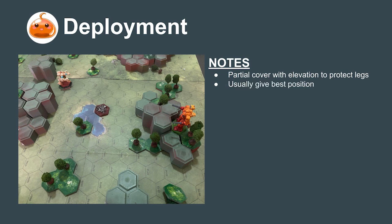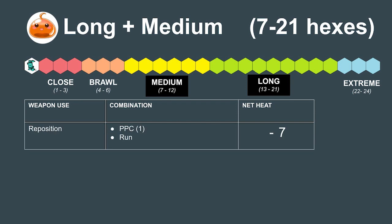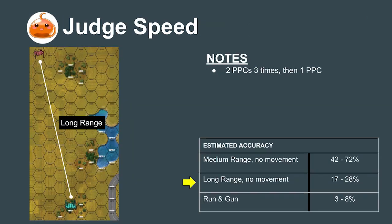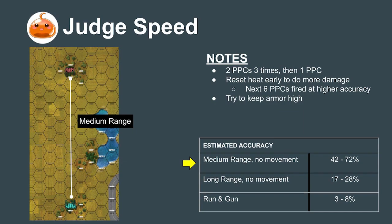Warhammers should usually be given the very best position with elevation, cover, and a good line of sight over the battlefield. As the fight starts, Warhammer pilots should run to the covered position and fire a single PPC along the way to keep themselves cold. Once in position, pilots should remain stationary and shoot three volleys of two PPCs before firing one PPC to cool back down to zero heat. They can do even more damage by judging the speed at which the enemy is closing — if their target will cross over from long to medium range on the next turn, they should consider resetting heat to zero early by firing one PPC instead of two, allowing six PPC shots at higher accuracy. A pilot's goal at this stage should be to do moderate damage while keeping armor relatively high so it can contribute to the eventual brawl.